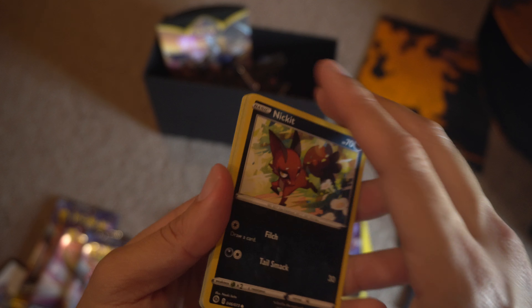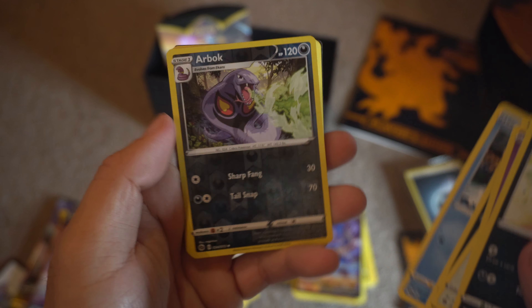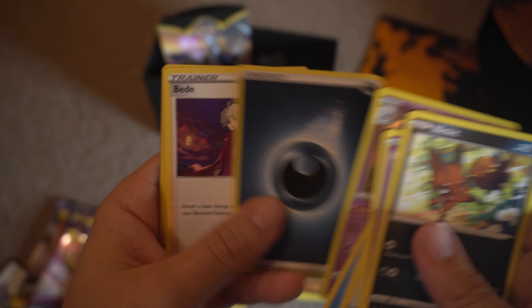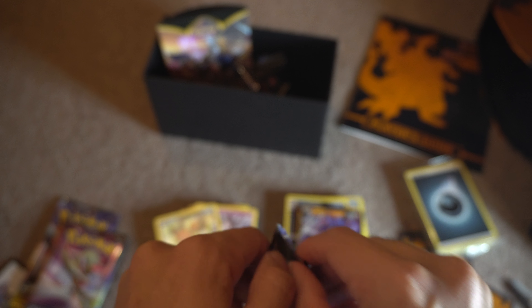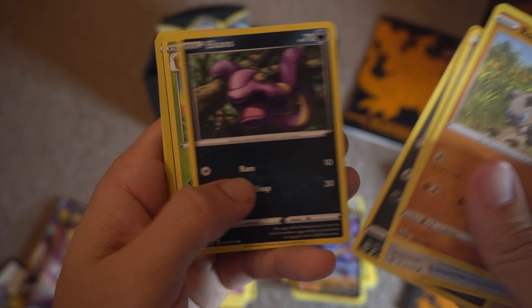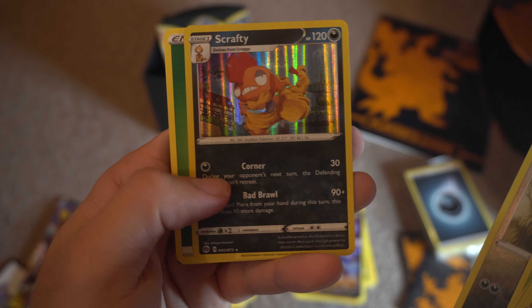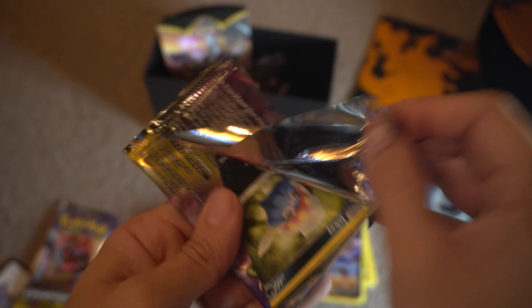Alright, here we go. Reverse Holo Arbok — I know who that is and I love that card. And a Hatterene. And then a Choke. Very cool — can't get over how cool some of the artwork is on these cards. Three more packs to go, crossing my fingers for you guys. Scraggy, Ekans, Kakuna again, Absol Reverse Holo, and a Scrafty — pretty cool card there. Two more packs on this beautiful Wednesday night.